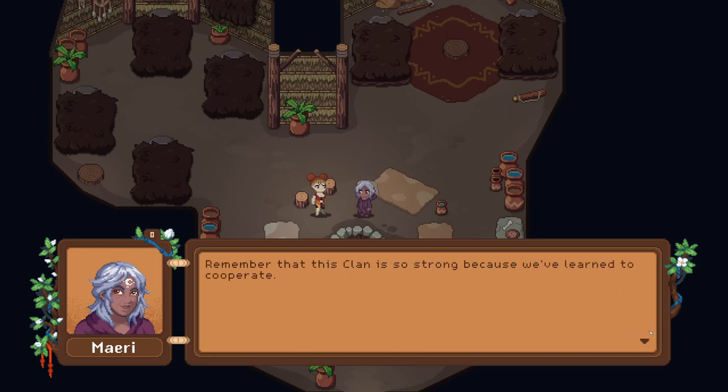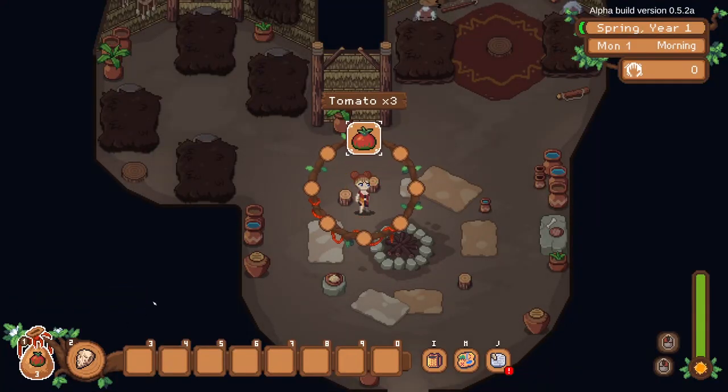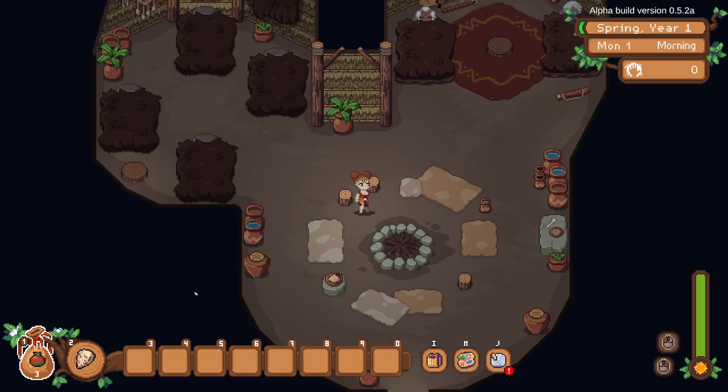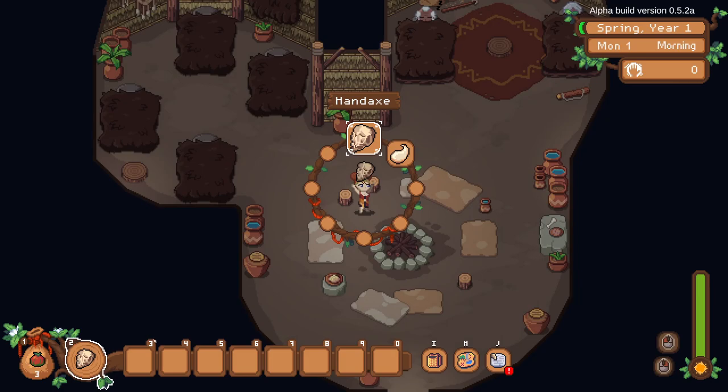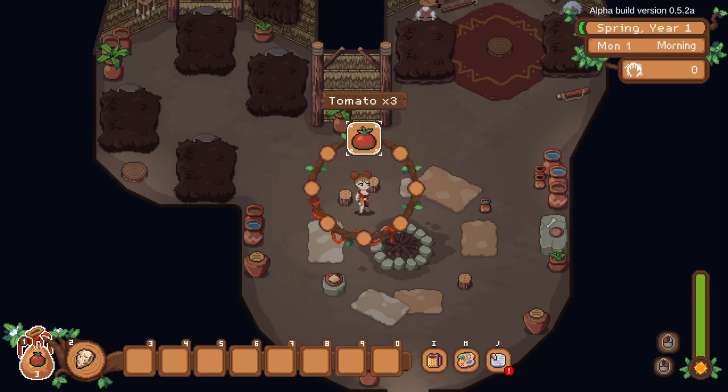The NPC tells us: this clan is so strong because we've learned to cooperate. Everything you collect and harvest can be contributed in the large vessel outside the central building. And so we start with three tomato seeds. You have your one and two slots here — one and two are your extended inventory. Slot one has your seeds, and you hit middle mouse button to open it up. Switch over to two and you have your handheld tools: a hand axe and a water skin to start.